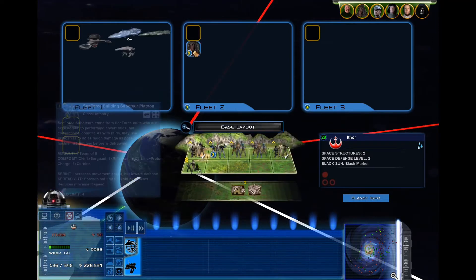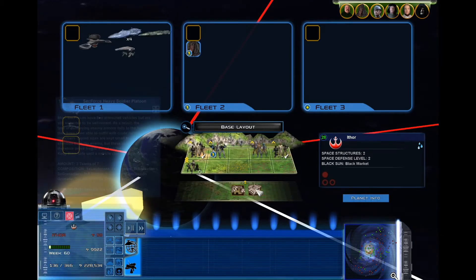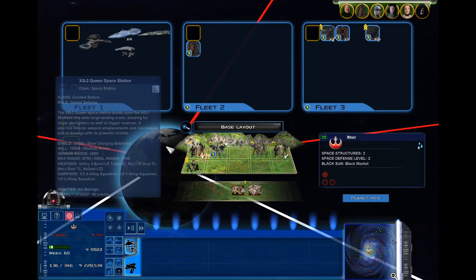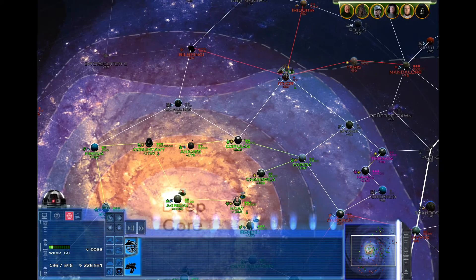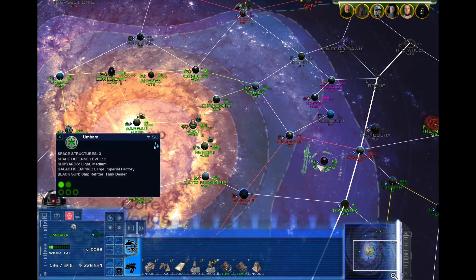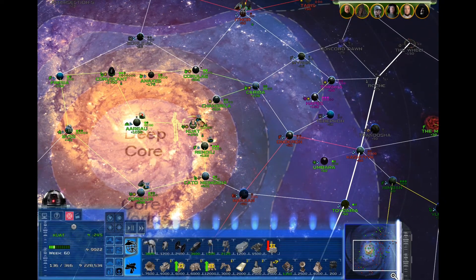If you think you are capable of winning the fight, send in the rest of your army. When choosing what planet to raid, I recommend you find one with civilians loyal to the Empire, as they will help fight to liberate their planet. A great example of this is Zumbara, which provides you with very capable militia reinforcements.